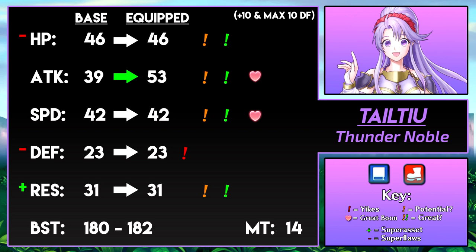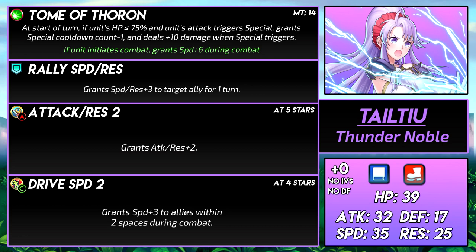This Thunder Noble has some pretty sweet stats and is very accessible, but what makes Teltyu unique is not her stats but rather her skills. Teltyu has the Tome of Thoron, which has a Wrath effect. Having Wrath in the weapon slot rather than in the B slot is very useful since you can pair it up with other B skills like Desperation, Vantage, or Lull. In fact, Teltyu can't even get Wrath as a B skill normally since it's exclusive to melee, infantry, or armor units — so she's rather unique being able to use a skill that other blue tome units can't. The refine effect is Darting Blow, which gives plus 6 speed when she initiates combat. Because of this and her stats, it's clear that Teltyu is an offensive player phase unit, and most of her builds should focus around that idea.